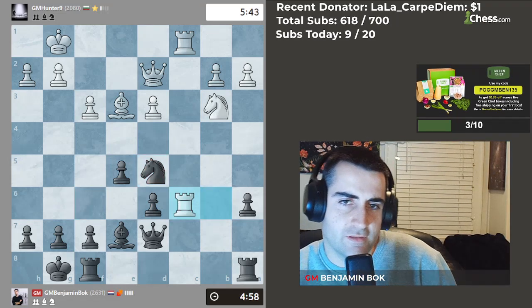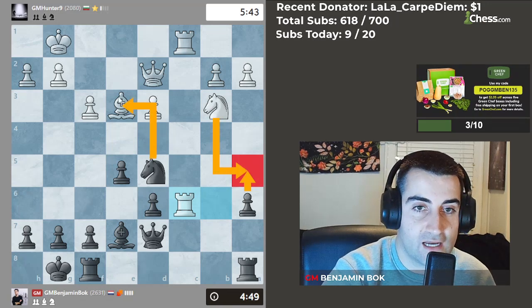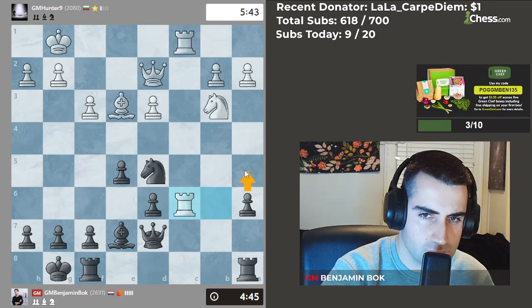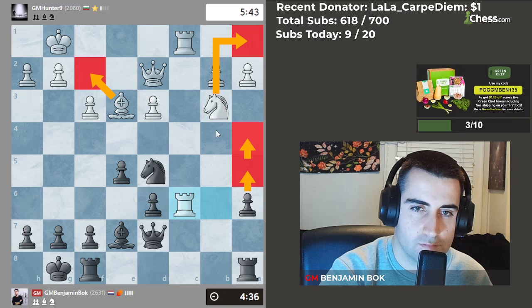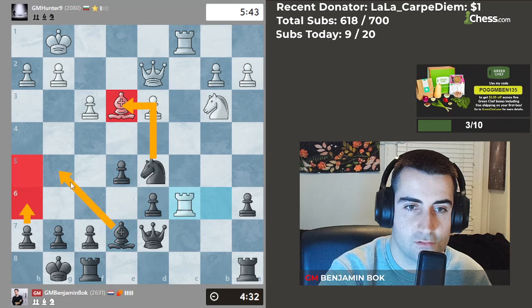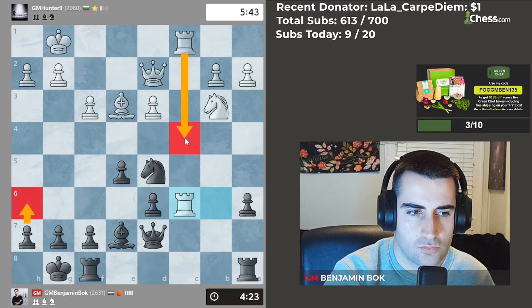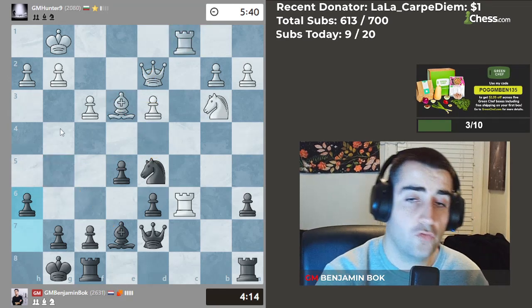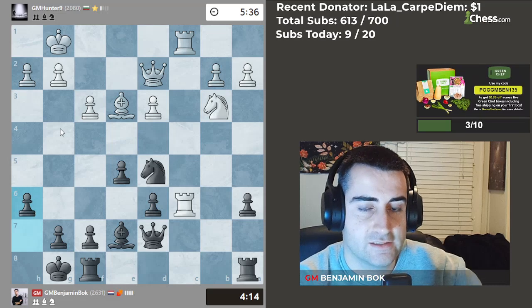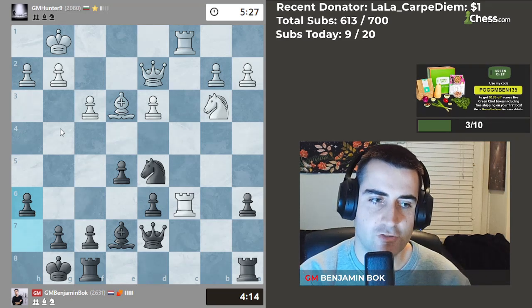He goes rook c1. We take — he has to go there. Now I have an interesting move: a5, which if he takes, I can take and win a piece because the queen is overloaded. My idea is to go a4 and push the knight into the corner, which looks pretty reasonable. I could also go h6 with the idea of taking on g5, to take control over the dark squares, which will become very weak.